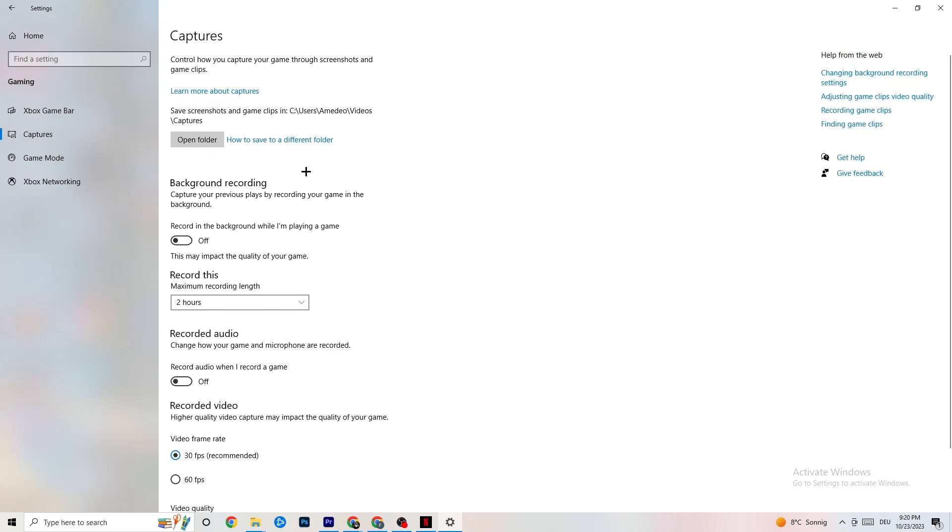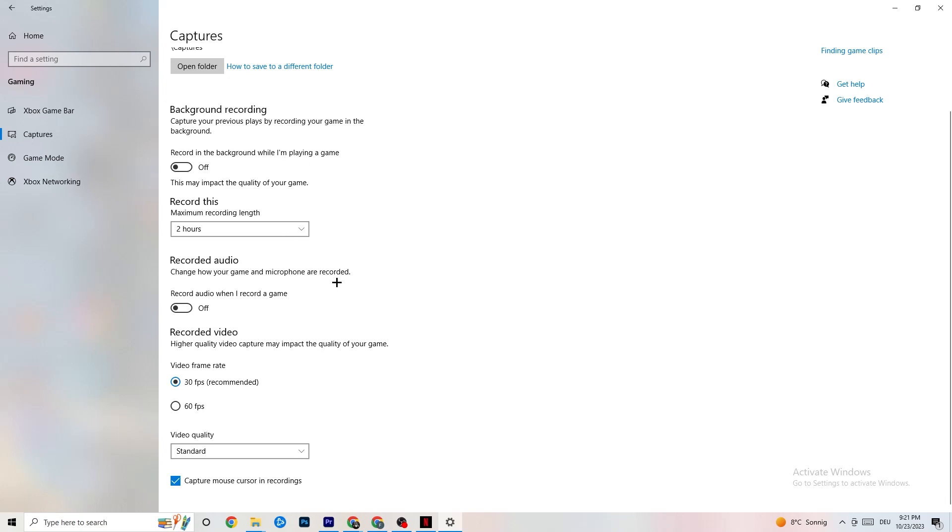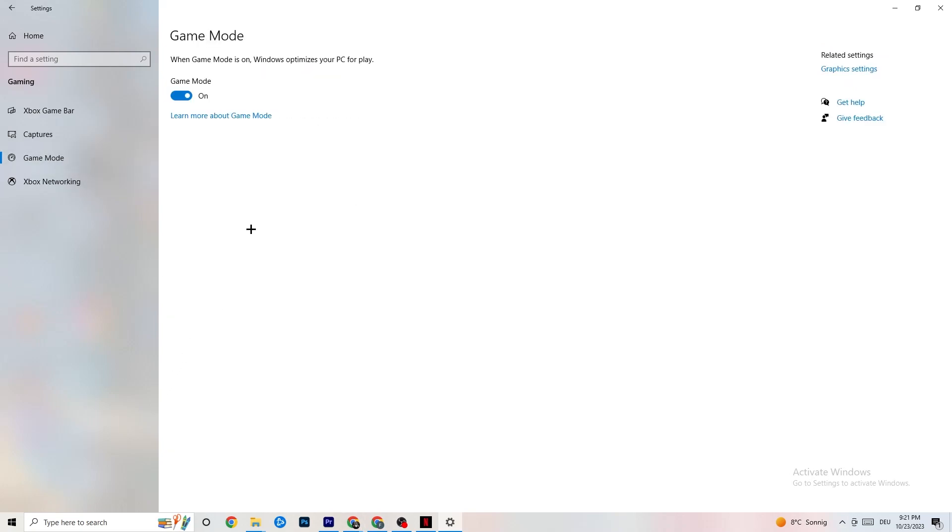Now go to Captures. Go to Background Recording, find 'Record in the background while I'm playing a game,' and please turn this off. If this is on, no wonder you're having FPS drops, freezing, or stuttering — recording sucks a lot of performance, especially on low-end PCs causing crashing, FPS drops, and stuttering. Turn off audio recording too. If you want to record, use another program like OBS — do not use Windows for that.